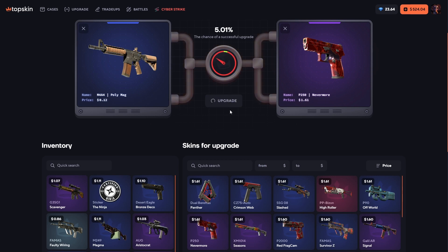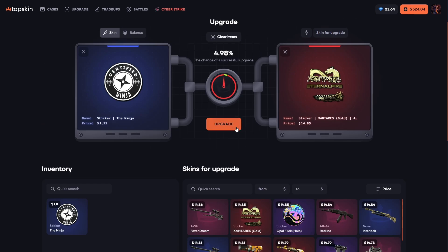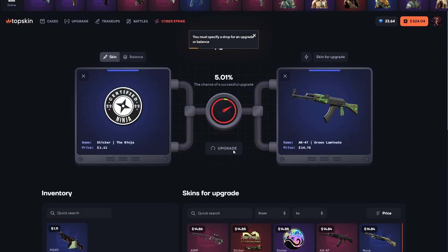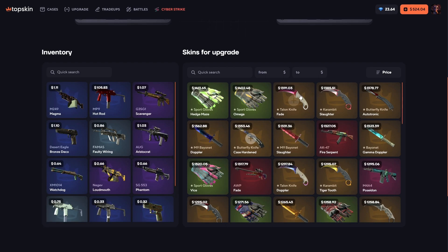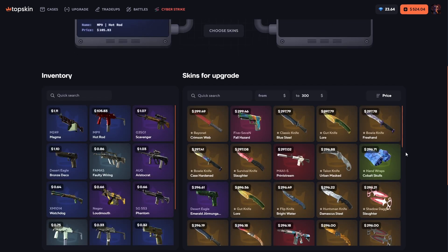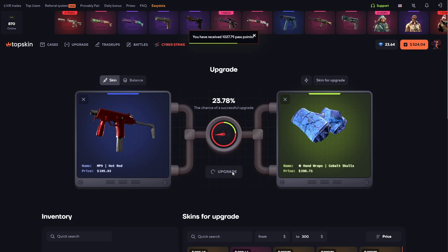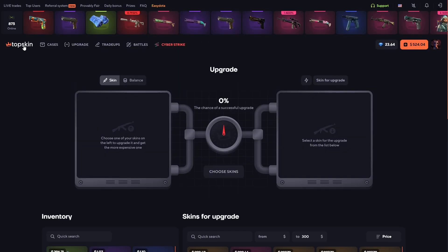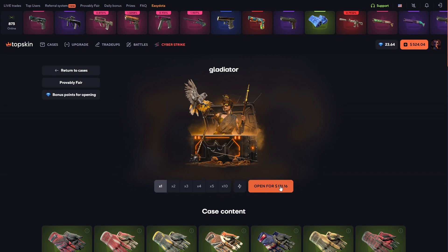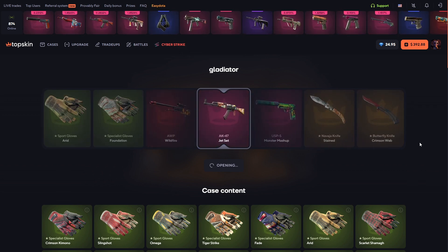Maybe we can make upgrades with the low-value items — spend our bad luck on these items and try some insane upgrades. I want to try upgrading the MP9 to something crazy. We'll use 300 balance and try for a cobalt skulls glow — 23 percent chance. Let's try it... we got our glow! Let's take a knife combo and open the gladiator case — spent 130.